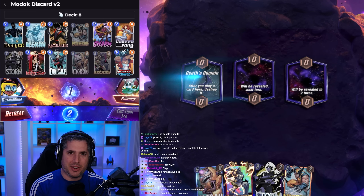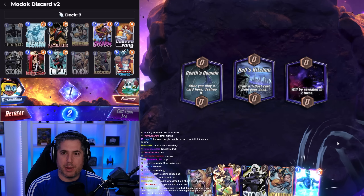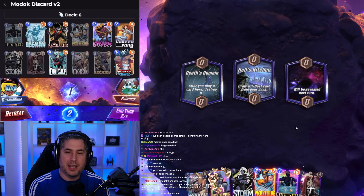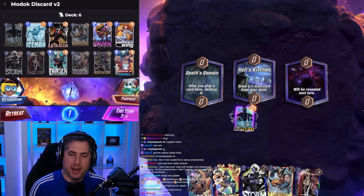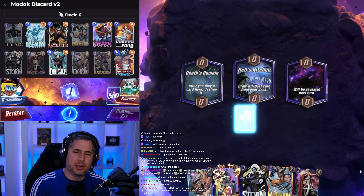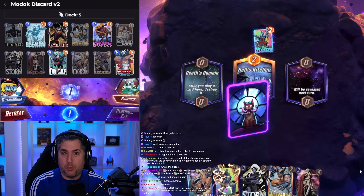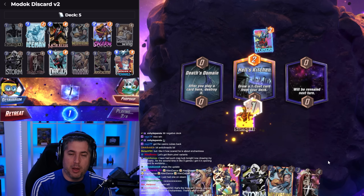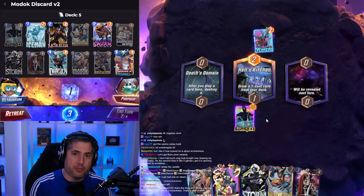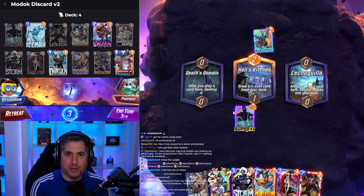There is no doubt in my mind that discard is back. It's one of my favorite archetypes in the current meta and is way more consistent than people might think. The deck I'm showing you today, I tried to move away from pay-to-win. I have a version with Nebula and Jeff — I'll include a link in the description. You can literally take out Sunspot and Iceman and put Nebula and Jeff if you want. This is more of a free-to-play friendly version with some pool-three cards, minimizing pay-to-win cards.